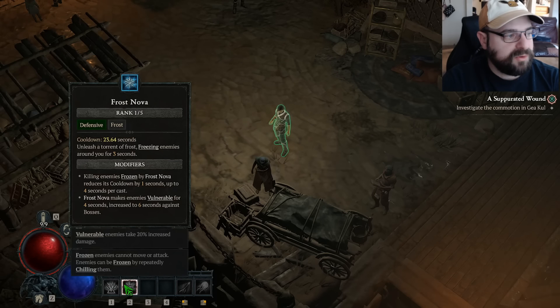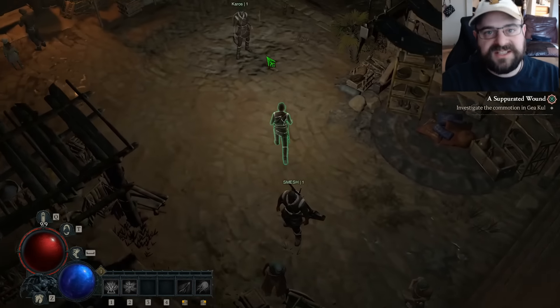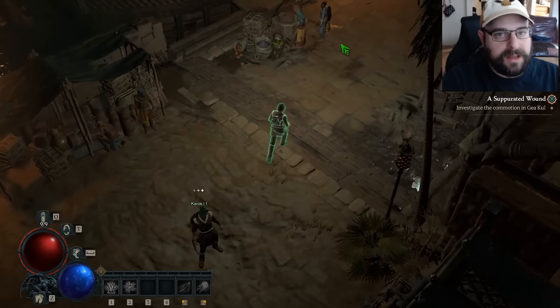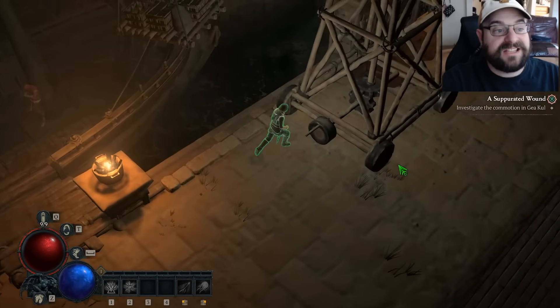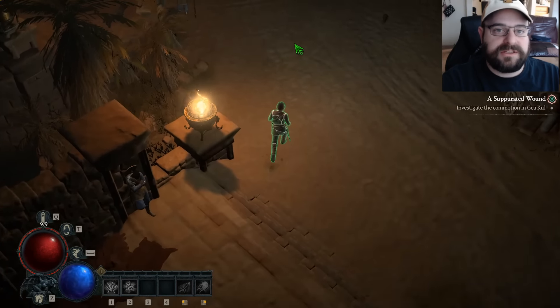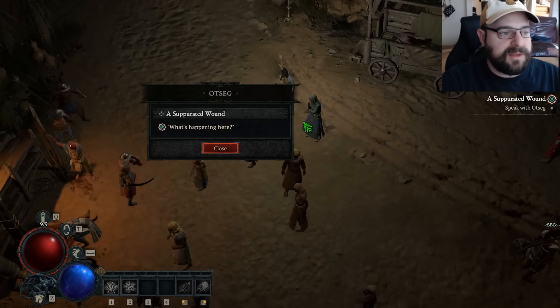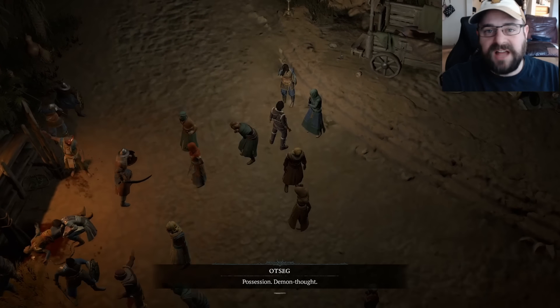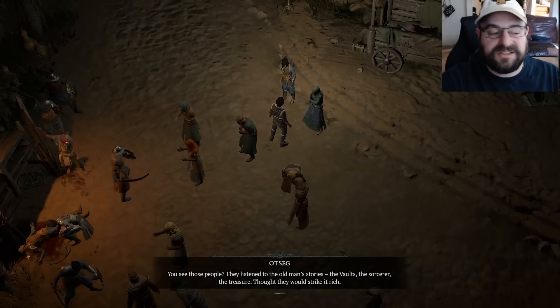Starting out on your bar, you're just going to have Teleport, Frost Nova, Firebolt, and Fireball. The first 10 levels go super quick, so I would recommend just focusing on the season journey. The season journey unlocks a ton of aspects in the codex for you, and just focusing on it, getting the Seneschal construct, getting those stones starting to level — it's going to be much better for you. There's a lot of mob density in the dungeons and with all the seasonal content, so it's great for your leveling.